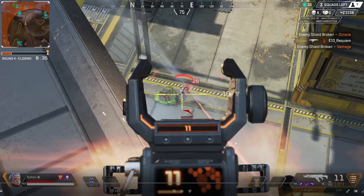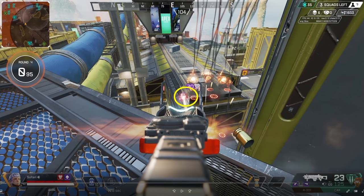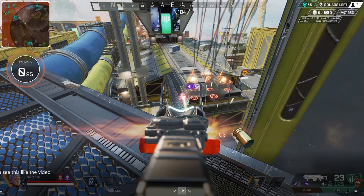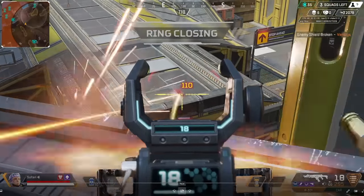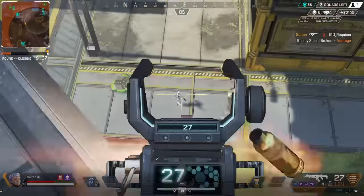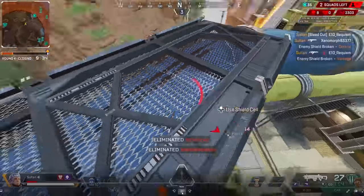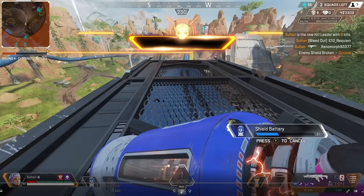I was only able to knock that Vantage because the Octane dropped down, split himself from the team, and tried to pad up. The way I capitalized right away was to single out the Vantage when I had the opportunity. When they were both on top at height, I wasn't peeking as often or for long periods of time. But since the Octane dropped down, he no longer had a gunfight angle until he padded up. Get the knock off the Vantage — now it's smooth sailing. Octane's down there. The easy shot straight down low with the 3x — managed to clean him, and that's a squad wipe.